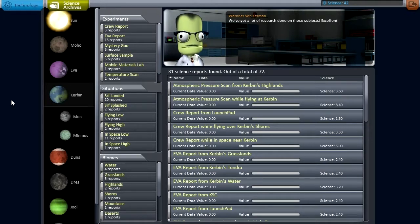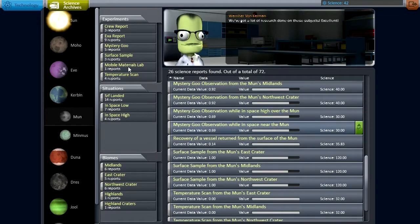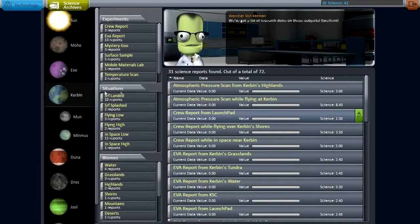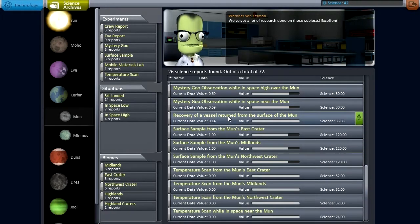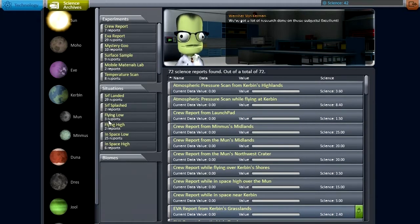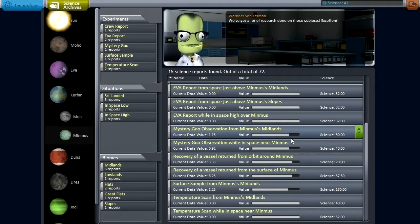So we want to get a lot of science before that particular asteroid gets in. The question is how to optimize the amount of science we get. It looks like what we really want to do is send a lot of probes with Science Juniors, because we haven't done many Science Juniors — even on Kerbin. So now that we are doing probe missions, I think sending the Science Juniors out would be a good idea and bringing them back en masse. We'll do them on Kerbin, on the moon, and on Minmus as well. Let's get a craft that can deliver a Science Junior all over the place.